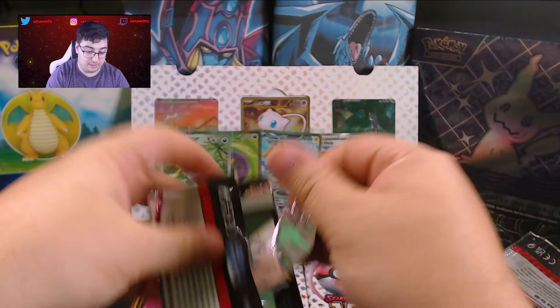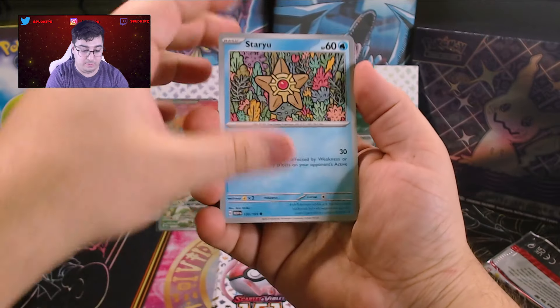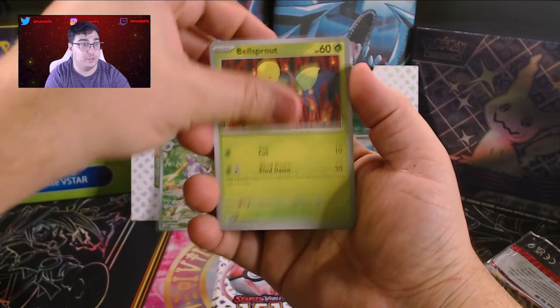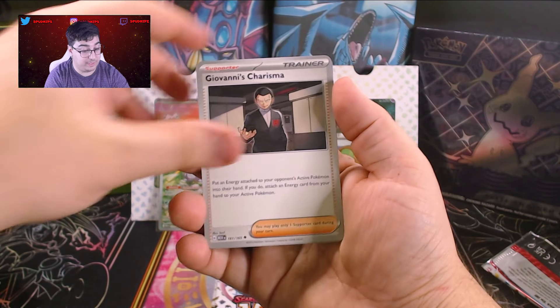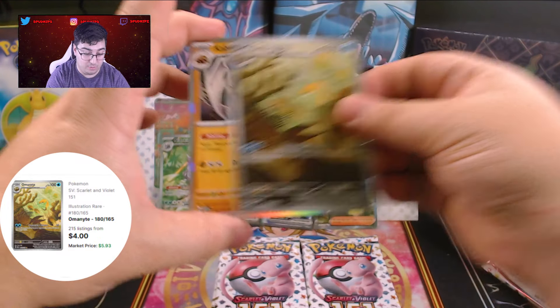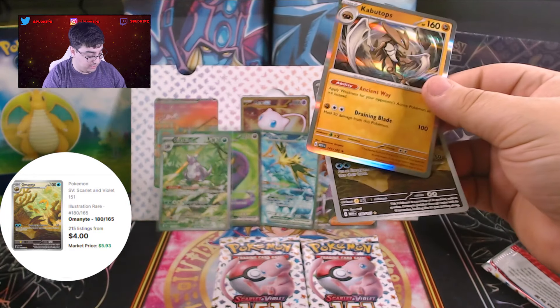Maybe there is a Charizard here somewhere. We got a Star U, Charmander — keeping that to the side. Spearow, Bellsprout, Parasect, Charmeleon — okay, does that mean we have a Charizard coming up? We have a Koffing Reverse. And an Aerodactyl with a Kabutops right behind it. And a Water Energy Holo. Let's go!